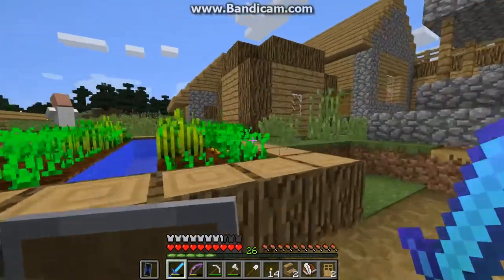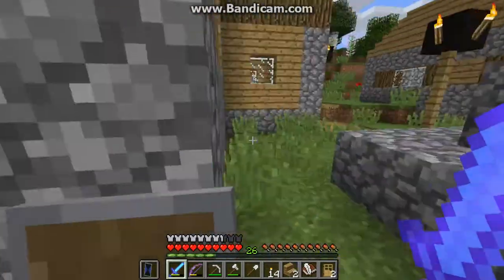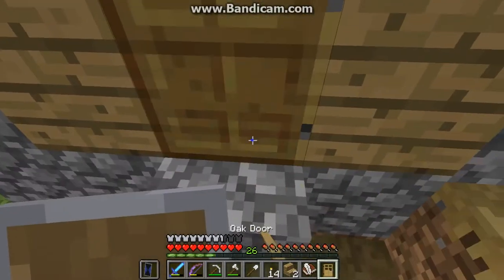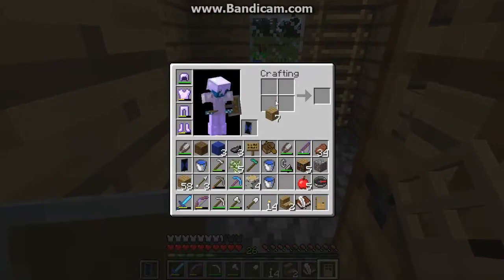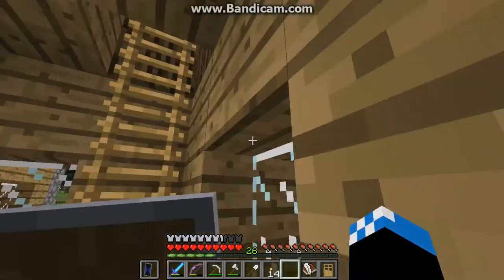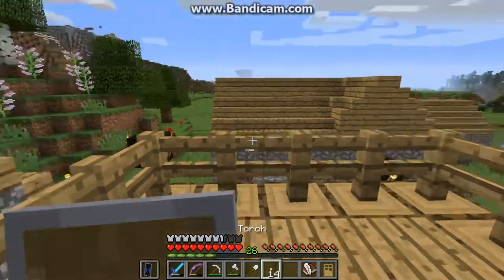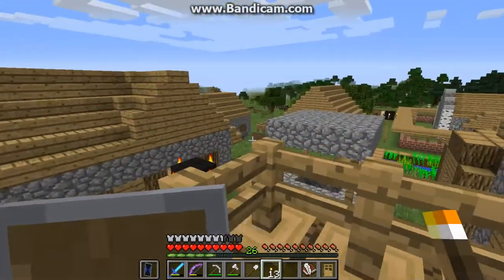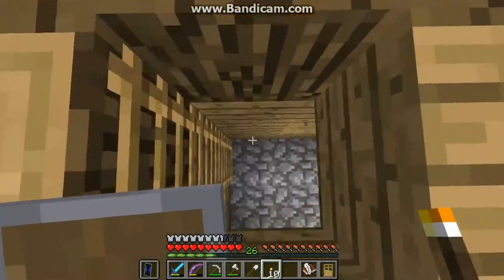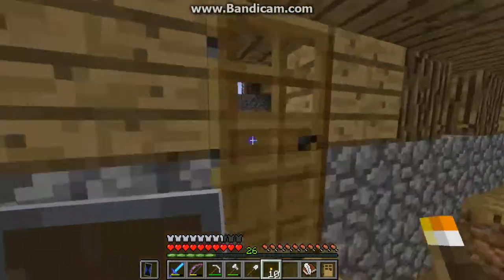So now we're going to go to one of the big houses and furnish it a bit. This one actually needs a door and a crafting table too. These guys have a pretty nice roof up here — we need to light this up because zombies have a tendency to spawn up here and then climb down and attack the villagers inside, and the villagers won't run away.